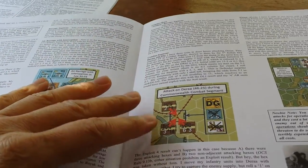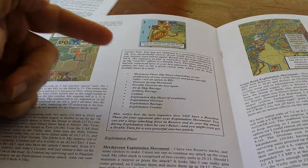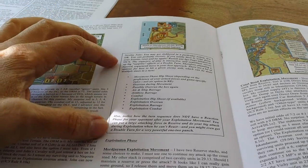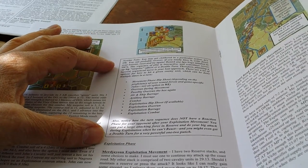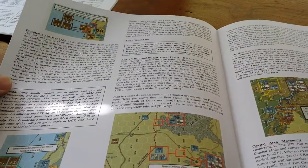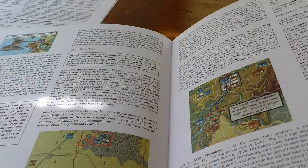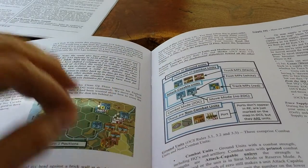It then goes through a classic combat. There's a really key note here: understanding the turn sequence is indeed really important. It highlights all the different aspects you need to keep in mind when playing — keeping the turn sequence process in mind and which phase comes when, to allow you to perform various actions. It carries on with the turn, then the Vichy player has their turn, the Commonwealth reaction phase, and then at the very end of the document it comes back to explanations about unit types — the difference between combat units, ground units, and attack-capable units.